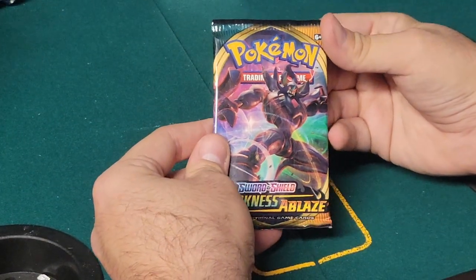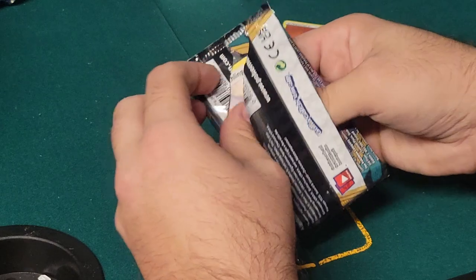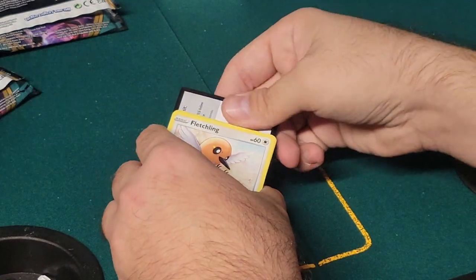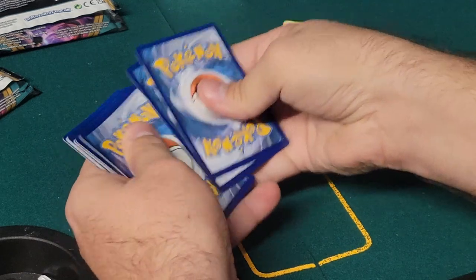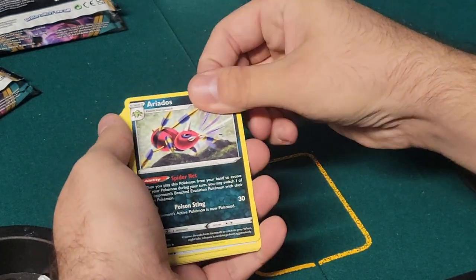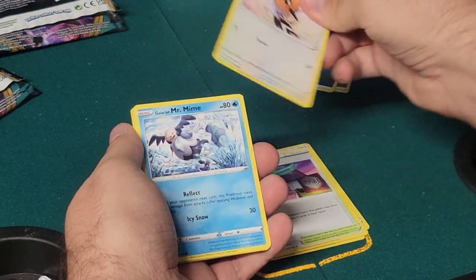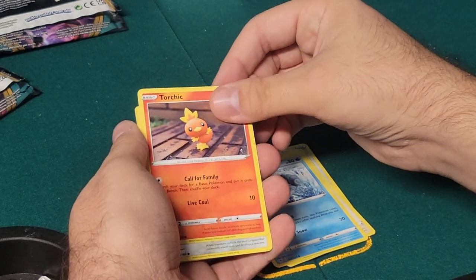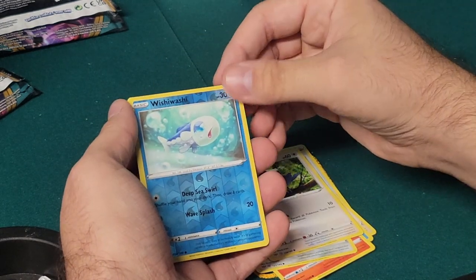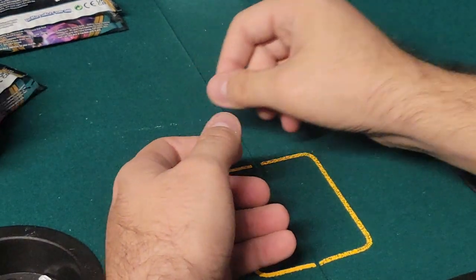We got Darkness Ablaze packs, so we're down to the last two regular packs, and then obviously the celebrations where I'm hoping to pull something good. Code card. One, two, three, four to the front. We got dark energy, Aerodactyl, Familiar Bell, Rose Tower, Fletchling, Galarian Mr. Mime, Torchic, Arcanine, Rookidee, reverse Wishiwashi, and a Meinteic.